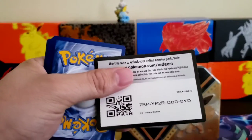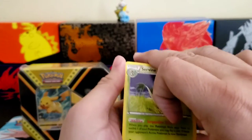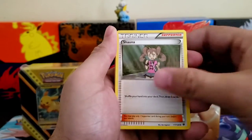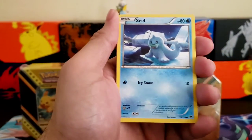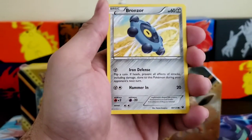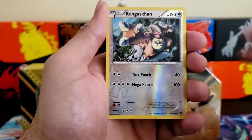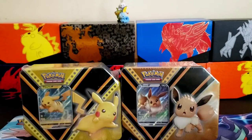Code card for anybody: one, two, three. Seel, Lairon, Bronzor, Machino. Reverse holo Kangaskhan, and a Mr. Mime. All right, there we go for the first 10 — I had one good pull out of it.